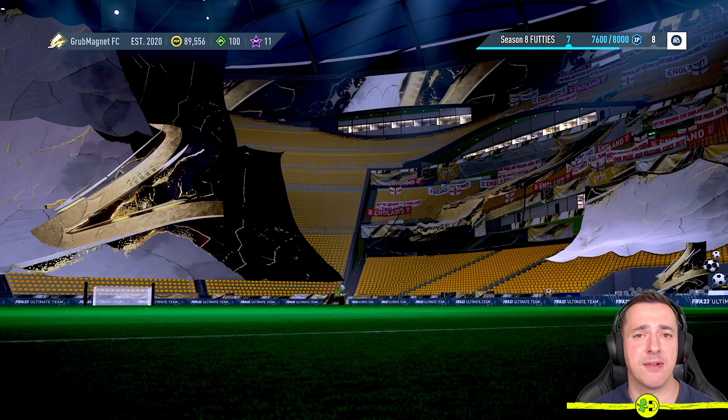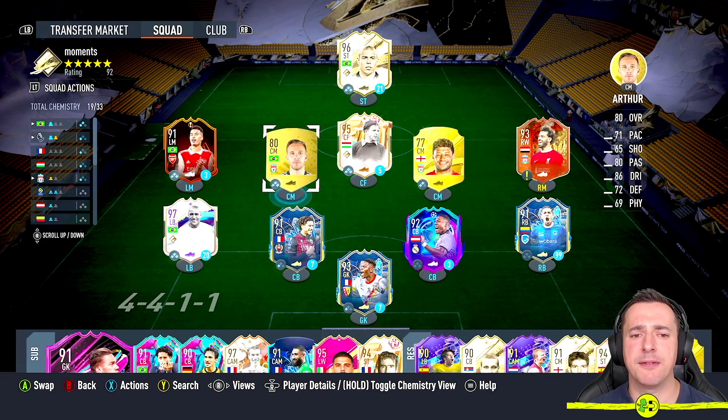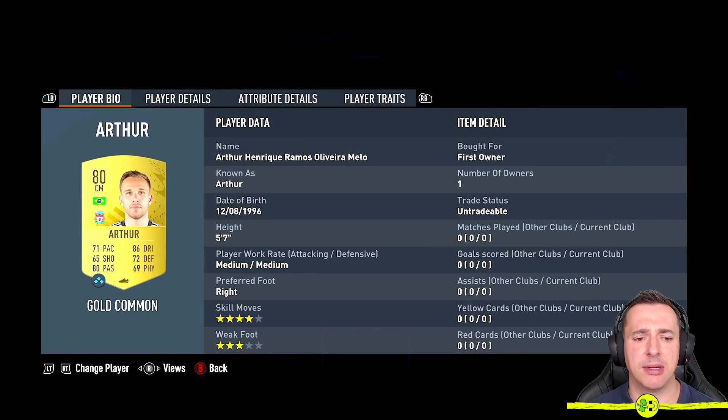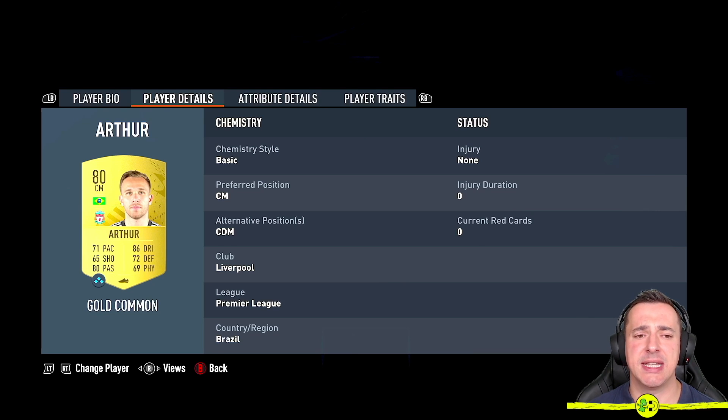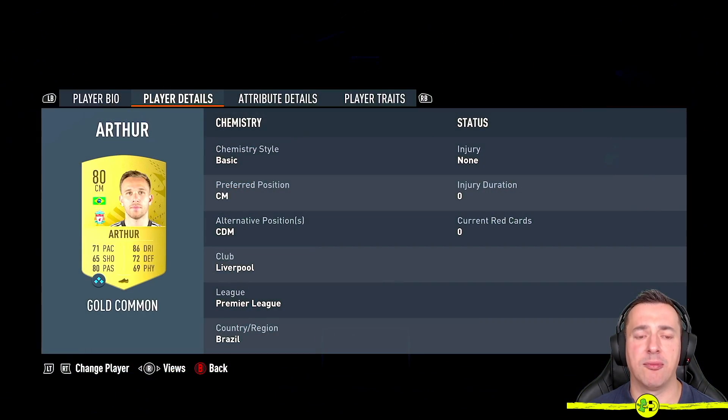Now let's cover how to apply a position modifier. Go to your Squad. Pick any player — let's say we want to look at Arthur and move his position. Press the right stick button to go to that page, then right button or R1 on PlayStation to go to Player Details. You'll see Preferred Position: CM, Alternative Position: CDM — so we could change Arthur to a CDM.